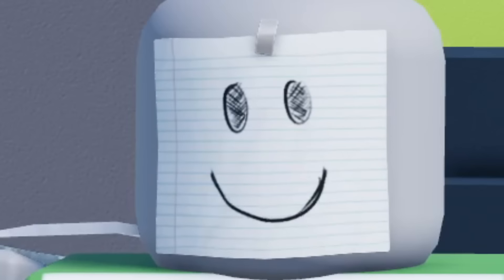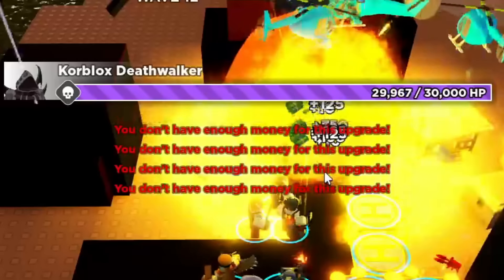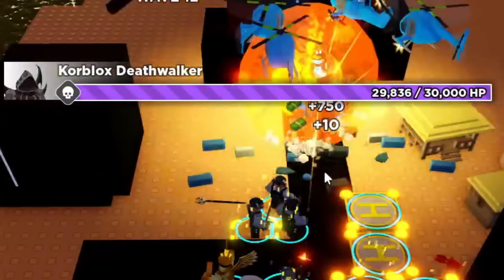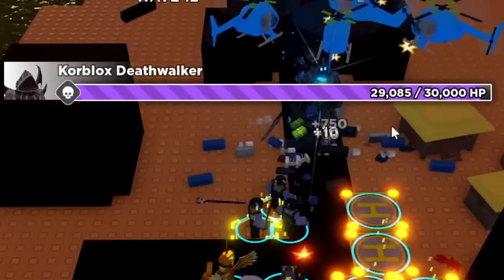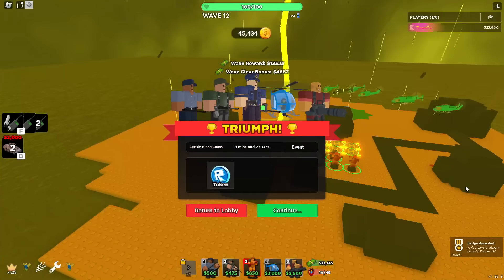And the boss here? Get ready to be disappointed — it's the Core Blox Deathspeaker. Who would have thought? This time it has 30,000 HP, so a little bit more than last time, but you can do better, Below Natural. Easy win — you can win this on the first try.